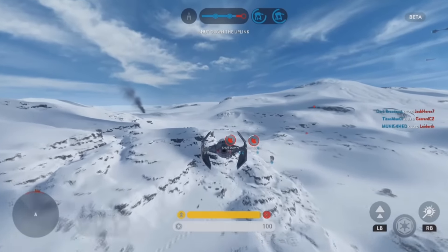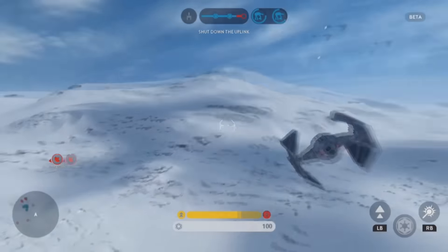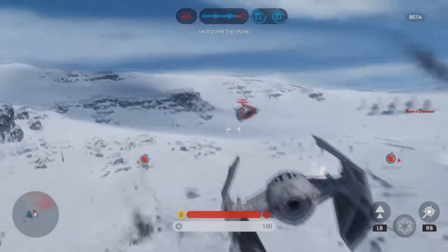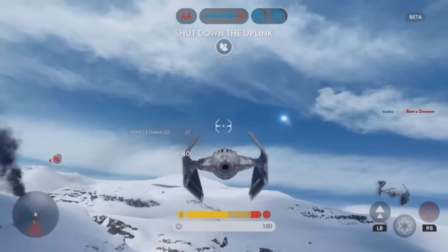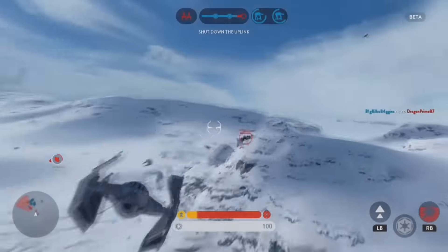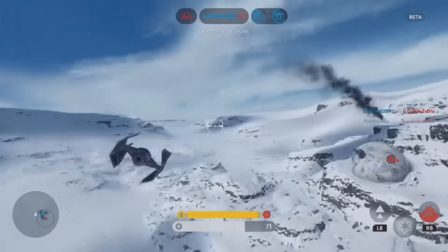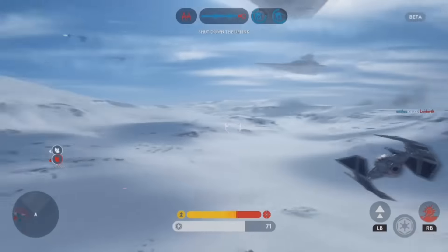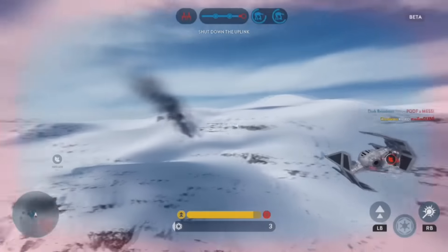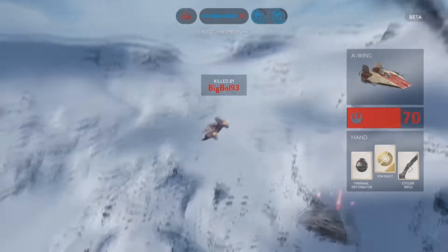Air support coming in. I locked on but missed him — I took damage. There's snow speeders everywhere and I'm in a TIE fighter. Someone's got me — there's an A-Wing around here, he's engaging me. He got me. I knew he was somewhere.